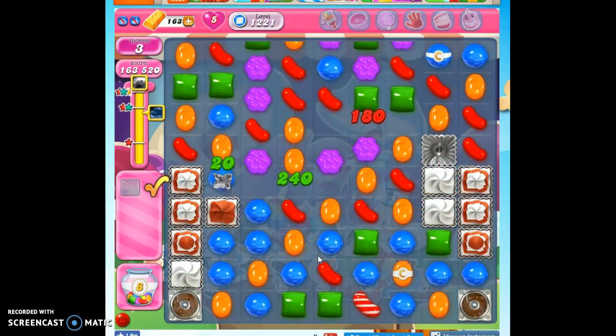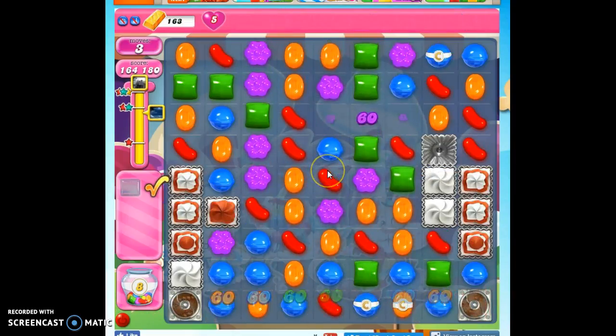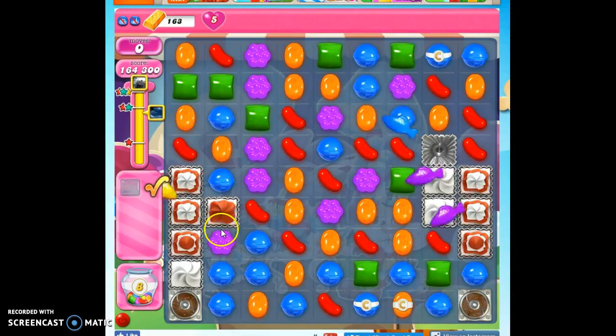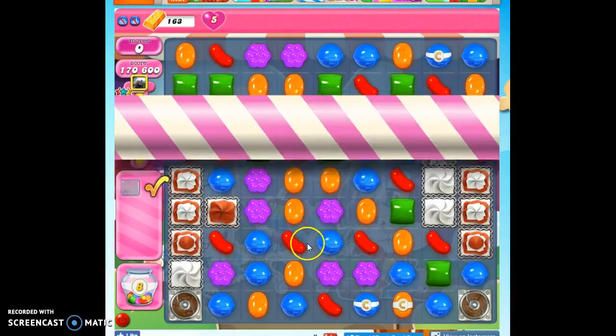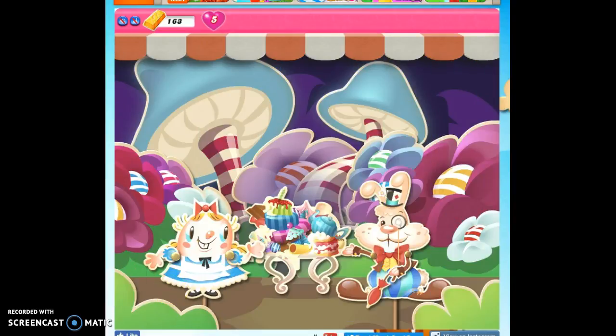So that's how I beat level 1221 — paying attention to the board, looking for opportunities to take out the frosting first, and once I've cleared a path, then taking out the jelly and playing clean up. If you want to see more videos, you can subscribe. And as always, thanks for watching.